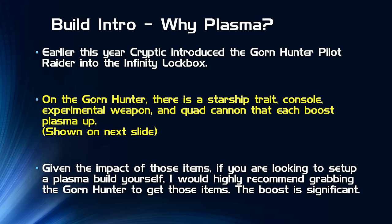The first thing I want to talk about is why I decided to go with Plasma and why I decided to use the Delkena as the platform to push Plasma to its maximum potential. Earlier this year, Cryptic introduced the Gorn Hunter Pilot Raider to the Infinity Lockbox. On the Gorn Hunter, there is a starship trait, console, experimental weapon, and quad cannon that each provide a boost to Plasma — and unfortunately, this is not a small boost. You're going to need to get the Gorn Hunter for those items if you want to replicate the DPS numbers.